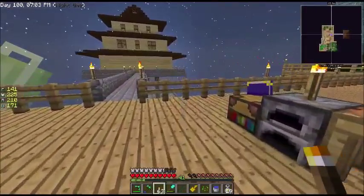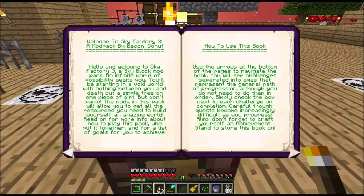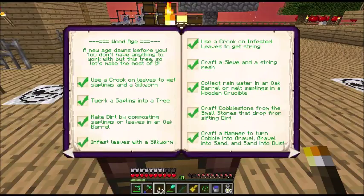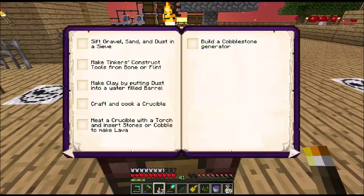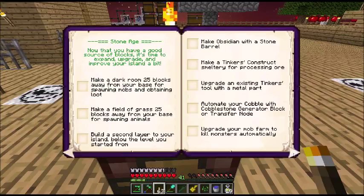Here's what I wanted to do — we need to update this book. We are way, way far into it. Wood age — everything's done in the wood age. We've sifted, we've constructed tinkers, we've made clay, we've crafted and cooked a crucible. We have a bunch downstairs. We heat a crucible with a torch — yes. We put in cobble, we built a cobblestone generator — in fact we've got a couple. We made a darkroom 25 blocks away for spawning.